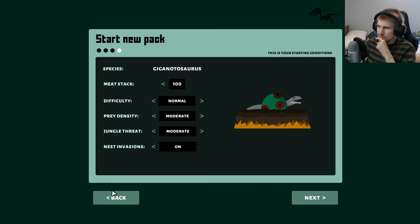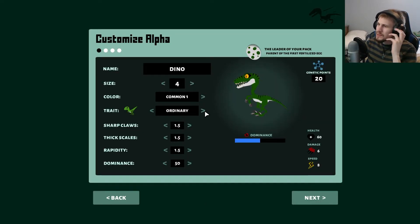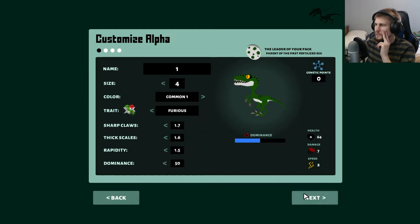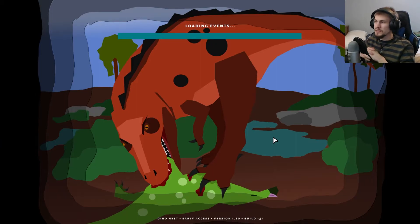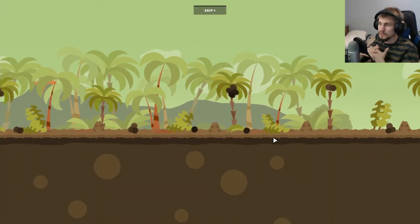I want to go through the tutorial again because — actually, I'm debating. You know what, I'm going to go through the raptors just to see. They do have Furious on that one too, so I'll give them both Furious. The reason being I just want to take a look at the tutorial and see what new information it gives us. We'll keep everything on normal, moderate, etc., and just start this out.